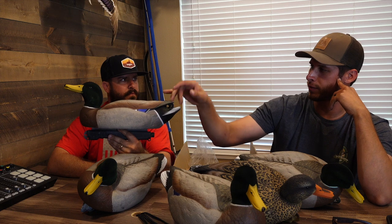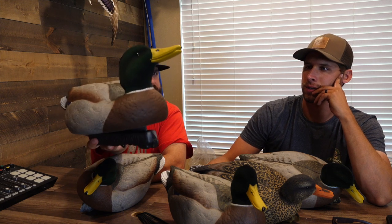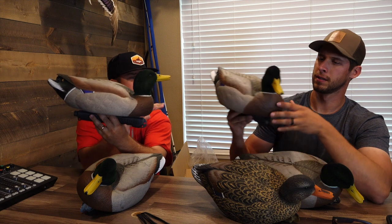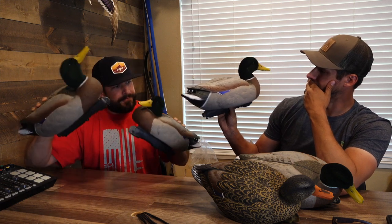That's one, two, three, four different head positions in one pack — and that's pretty good. Some packs you only get a rester and a head-up position. And I mean, they're gonna do that when they're drinking, so there's nothing wrong with it. I'd just pick a longer, higher neck — because if you look at pictures of mallards, they have a really high, propped-up head a lot of times when they're looking around. But I love it that Final Approach did four head positions with the drakes. That's pretty impressive.